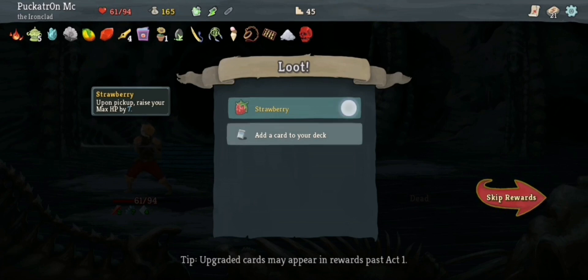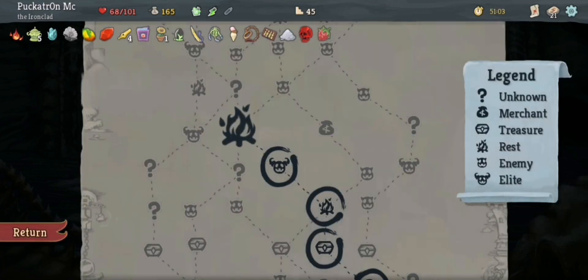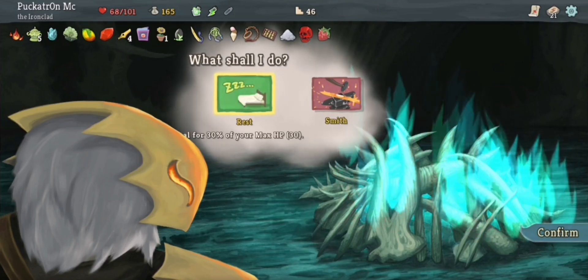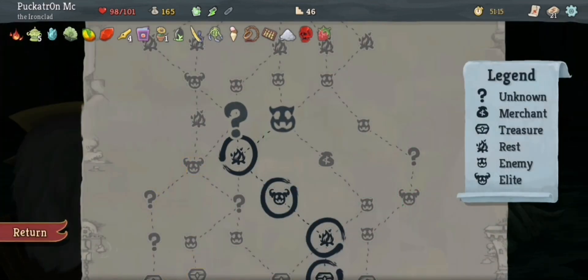Strawberry — upon pickup, raise your max HP by 7. I'm now on 101 HP. I don't want any of these cards. And then I'm actually going to heal, which gives me the option for more cards because I had the Dreamcatcher relic. I don't want any of those either. Now I want to see what's here — whenever you go into a shop, you see heal 15 HP. There are now no shops ahead of me.